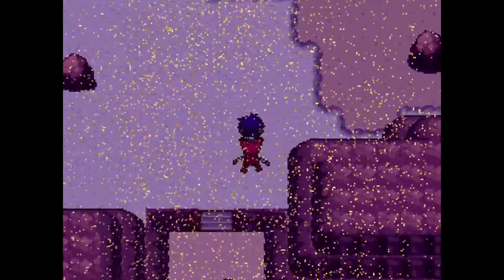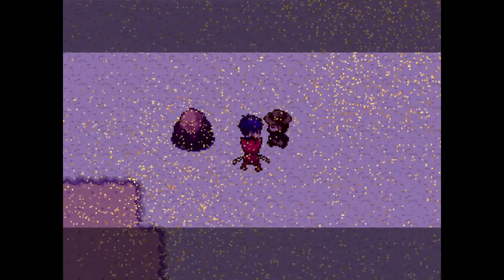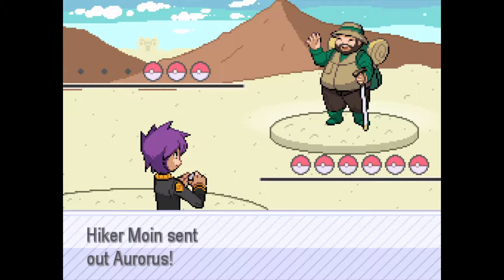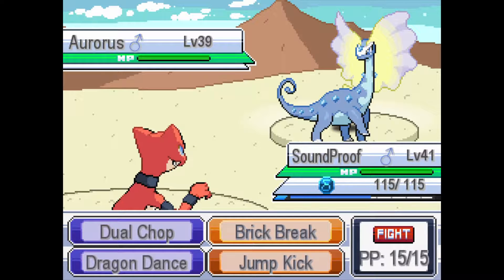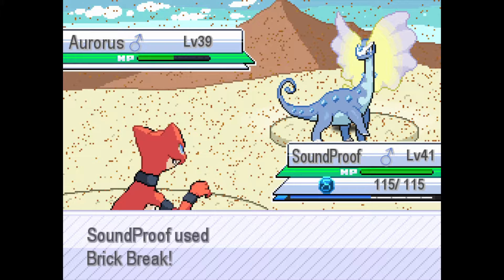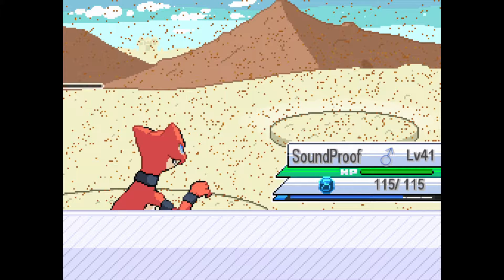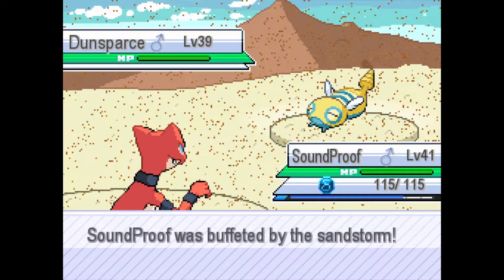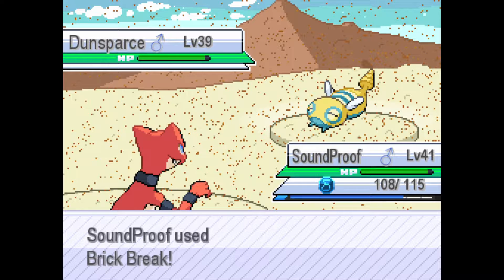Let's go back into the Rezai Desert. Seems we already beat that trainer. We're going to take out the Aurorus with one Brick Break, because this is quad effective. We have a Dunsparce coming out — we can probably one-shot that with a Brick Break, because he is a Normal-type, weak to Fighting.